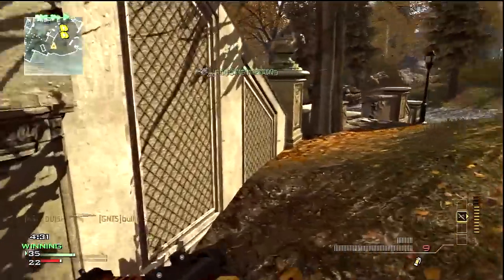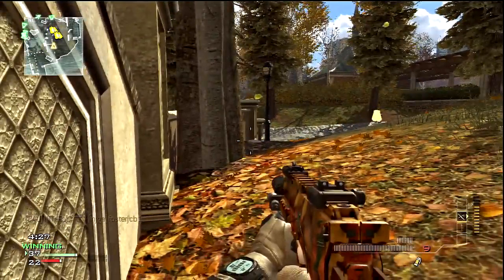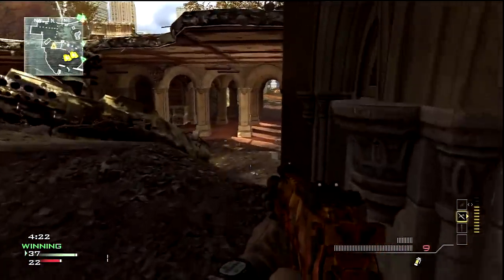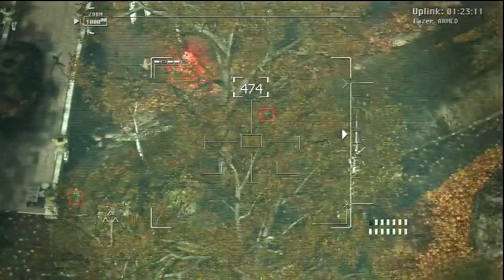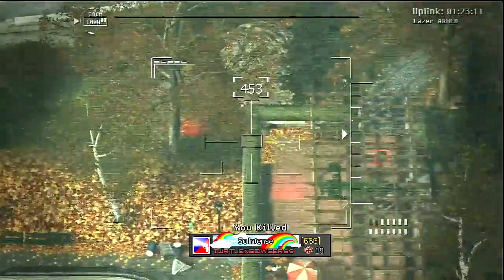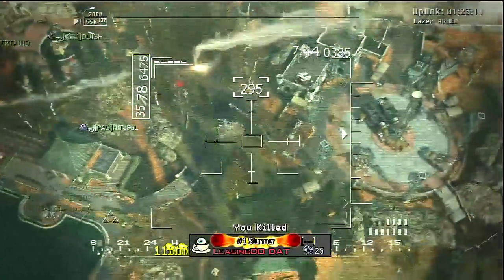This isn't going to be a rant video — I'm not going to complain about how Infinity Ward makes their games. As you can see, I'm trying to play kind of cautiously, and the reason for that is because I'm not using Marksman, so I can't detect enemies from a longer distance. And due to the fact that I don't have an assault rifle — I'm using a submachine gun — most of my gun battles are going to be close quarters.